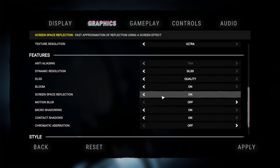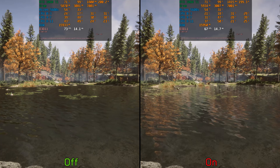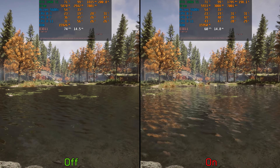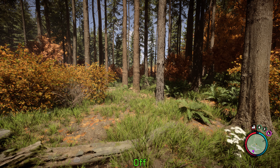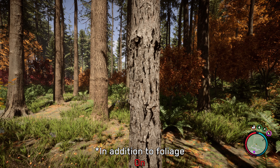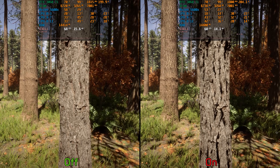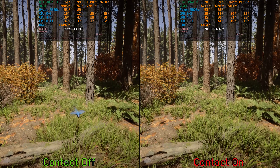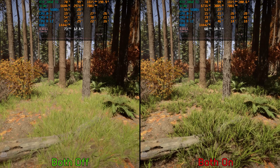Now let's move on to additional settings in the features section, starting with screen space reflections. Disabling SSR can significantly compromise the game's visuals and the look of water surfaces, and SSR costs around six percent — I recommend keeping it enabled. Next, micro shadowing and contact shadows both serve similar purposes in capturing small details, with contact shadows focusing on small foliage and micro shadowing on micro details. Contact shadows can cost around five percent while micro shadowing has no significant performance impact. I recommend keeping both enabled, but if you need extra performance, disable contact shadows and keep micro shadowing enabled — don't disable both, as doing so will significantly compromise the game's visuals.